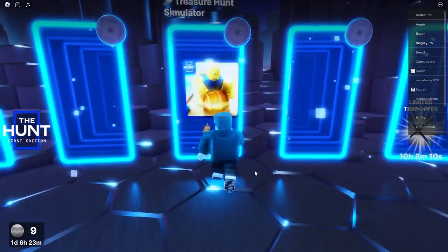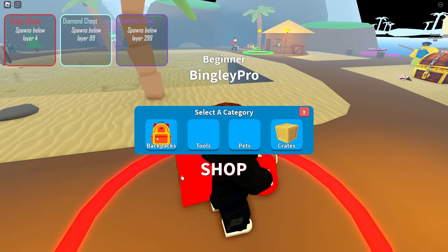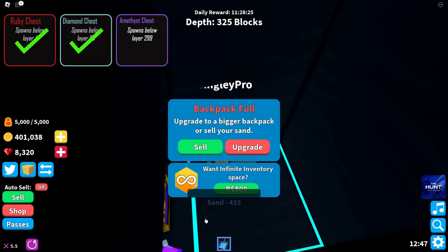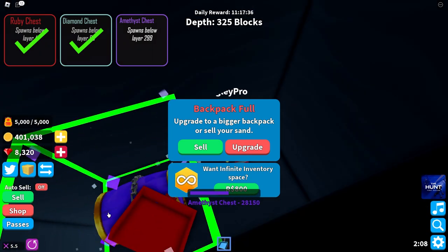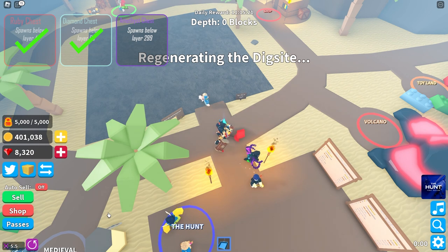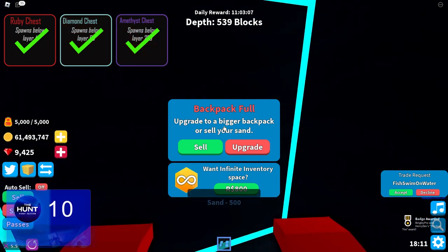Treasure Hunt Simulator was next - a digging simulator where you have to get three chests: one spawning below level 4, another below level 99, and one below level 299. It took about 8 minutes for the ruby chest, another 12 for the diamond chest, and then I found the amethyst chest after another 10 minutes but it had over 100,000 health. Even though my backpack was full, I could still dig it by hovering my mouse over it. The entire dig reset at one point, but I found it again and that entire game took 57 minutes to get the badge.